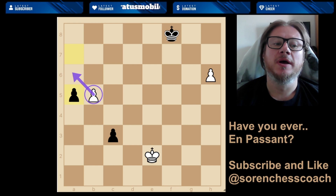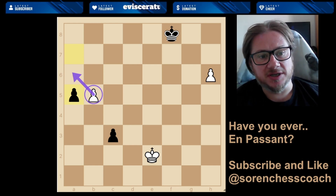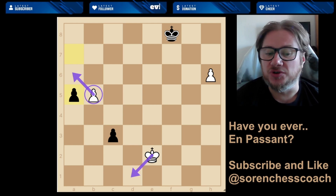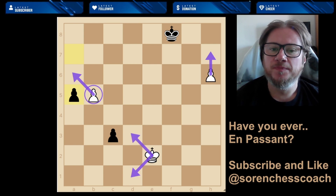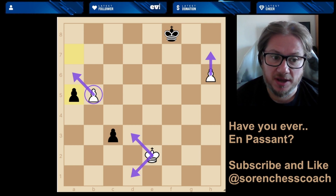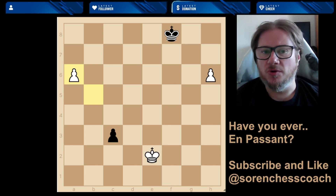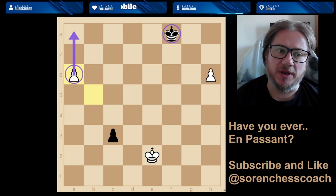You can capture exactly when it happened — you can't delay it and say 'I'm going to take it on the next turn.' You must take it now or you won't take it at all. If you choose to move the king or do something else, you can't capture en passant the next turn. You either take it now or you won't take it later. And obviously now white is going to win because the black king simply will not be able to stop this pawn from promoting.